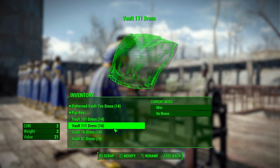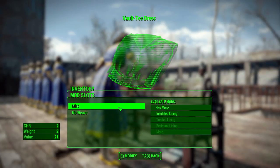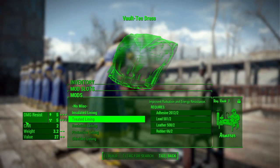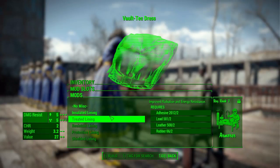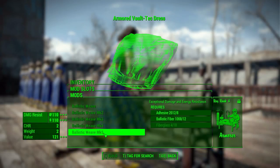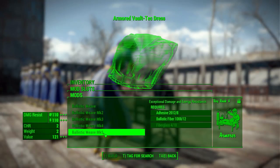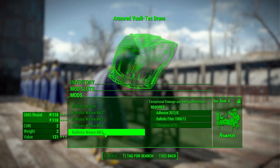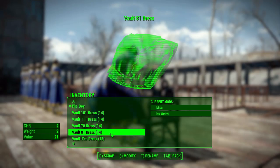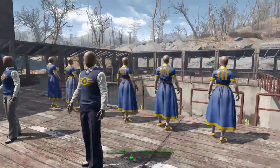As for modifications, if we head over to the armor workbench, all of them have exactly the same modifications available. You can go into the miscellaneous category and add some form of lining to add a little bit of actual damage resistance, which is always good. More importantly, you can add ballistic weave, making this outfit actually semi-workable armor, which is pretty cool. So you're not entirely defenseless, and I do enjoy any time an outfit supports ballistic weave.